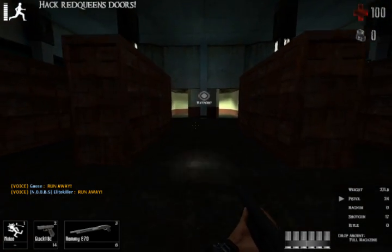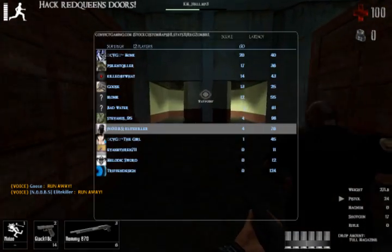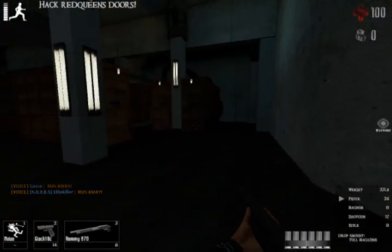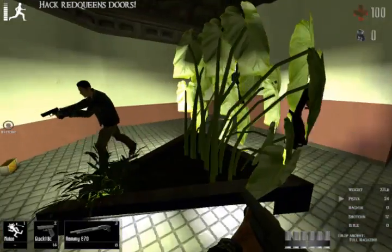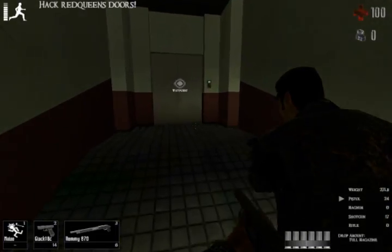You're going to want to rush through this because the zombies are going to start spawning in the crates to the left and right of you, and they're going to start breaking through pretty quickly. Like I said, you want to get through this area fast.